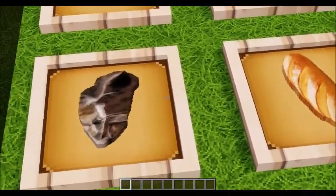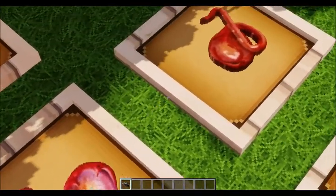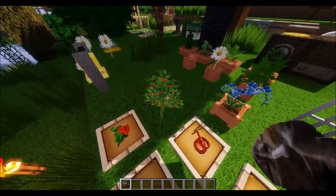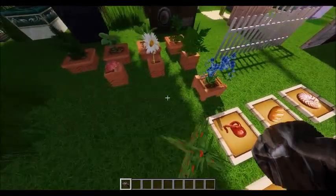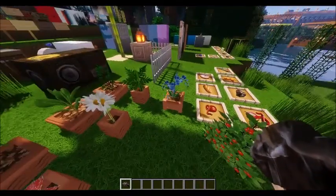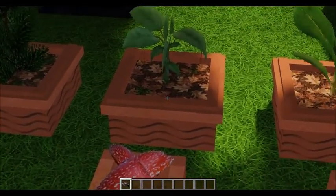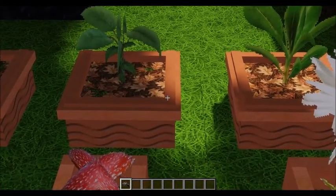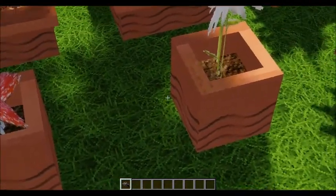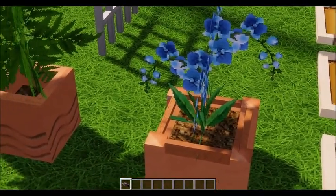We've got the nautilus shell, bread, flint, the spider eye, the fermented spider eye, and the sweet berries. We also have a different sweet berry bush. Don't worry too much about the flowers in here — I'll show you those over here in a bit. Over here are the flower pots. The flower pots actually change shape and size based on what plant is in there, which is absolutely awesome. Also the ground and the grass look more realistic.